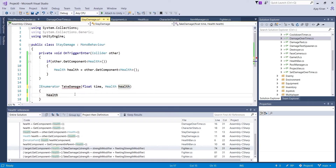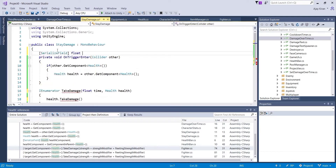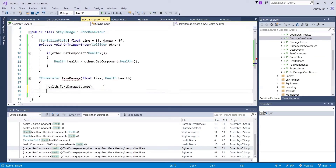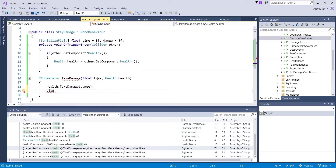Inside the coroutine, we call health.TakeDamage and pass in a damage amount. Let's create some serialized fields — a float for the time we want to wait between each damage, let's set it to five as a default, and also set the damage amount to five. So we say health.TakeDamage(damage), and then we wait for the time amount passed in.